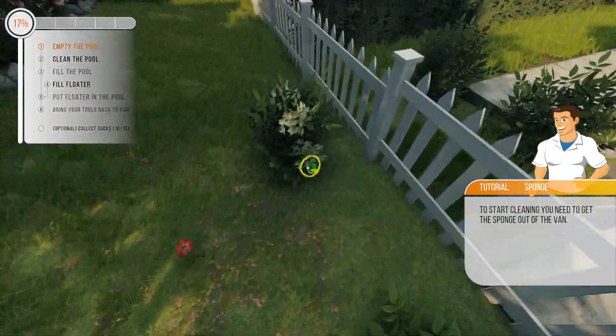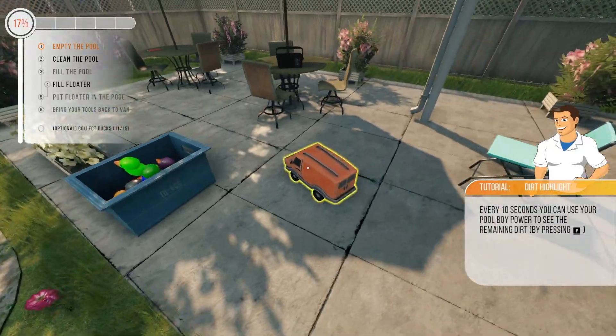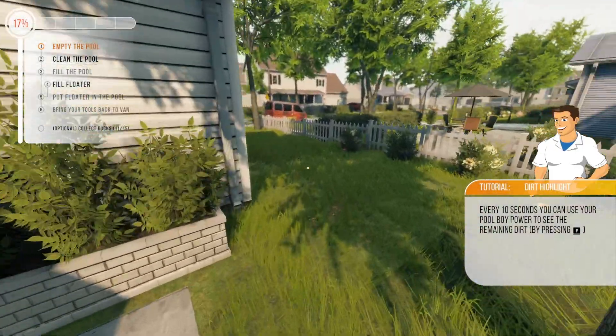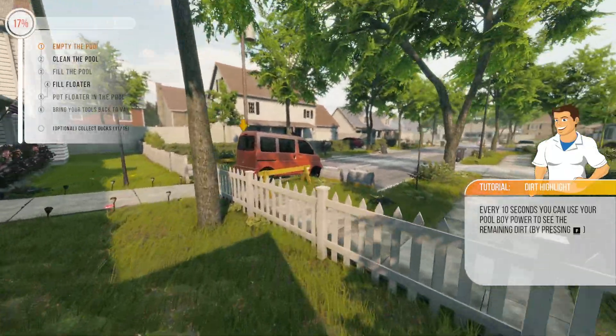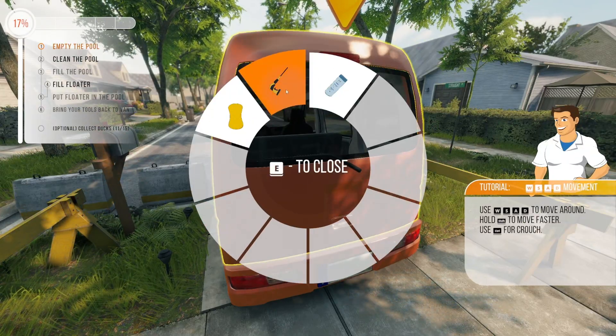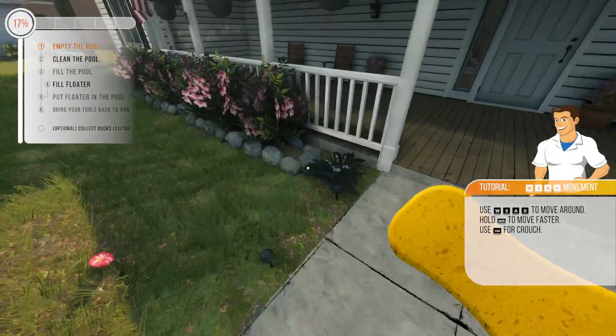And then when you jump off, it takes you back to where you sat down on it. So let me head back over here to our cute little van — look at that thing. I'm going to grab the brush, not the pressure washer, to start off.